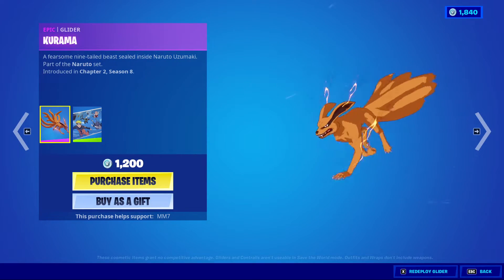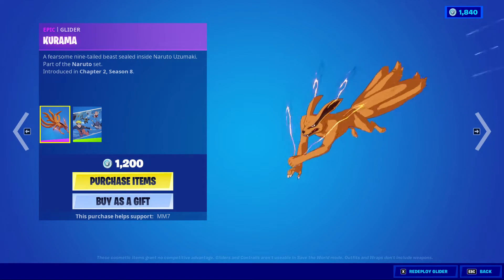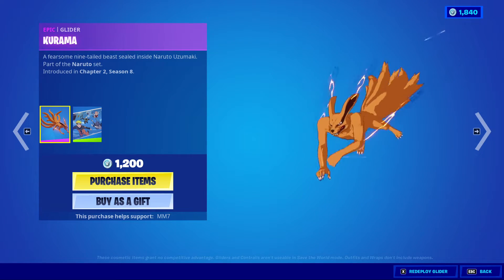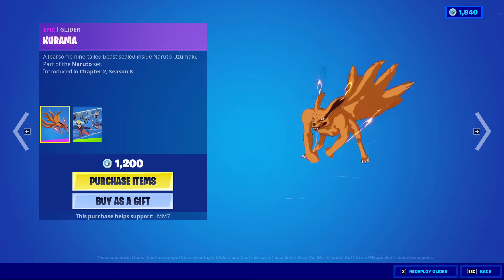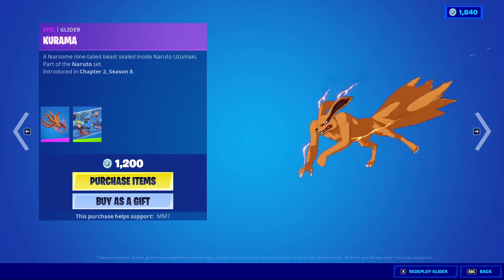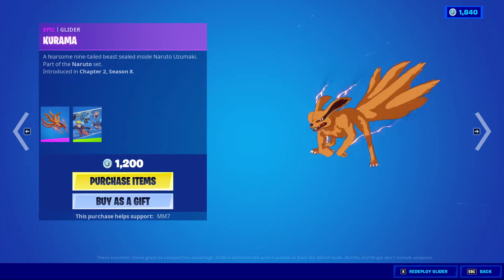Oh, there's Kurama — that's what the Ninetales is. That's a glider? Interesting. I wonder if you ride on top of it — it has to be a ride on top, right? Shinobi Teamwork? That's actually pretty cool. I quite like this. Not knowing anything about the anime, it's actually pretty cool.